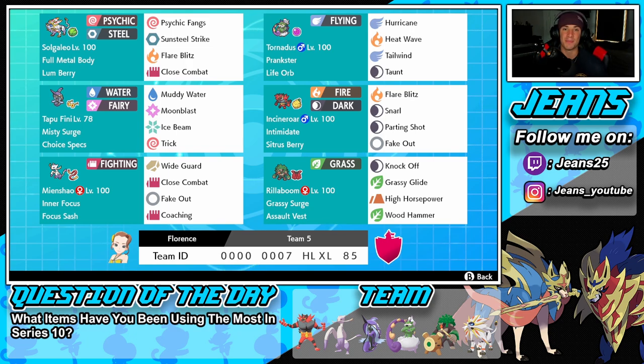Middle left we got Tapu Fini — loving this little biscuit, it's a lot of fun to use. He has Misty Surge and Choice Specs as his item. Muddy Water, Moonblast, and Ice Beam for two STAB moves and one coverage move, and Trick in case we want to hand off the Choice Specs onto an opposing Pokemon.